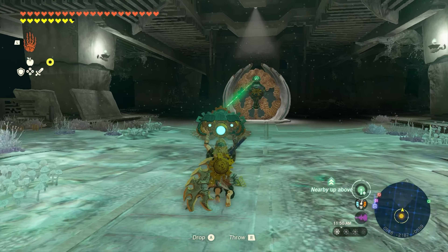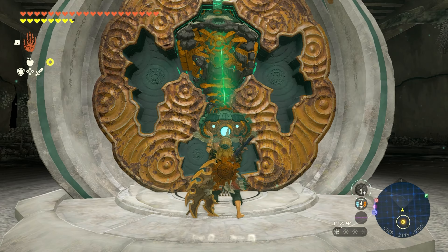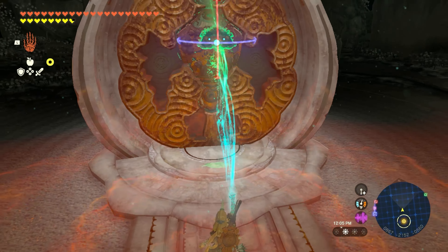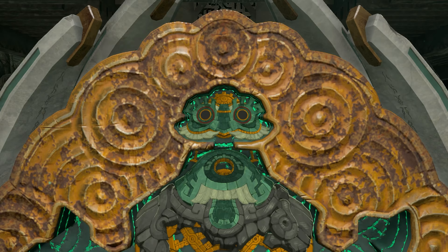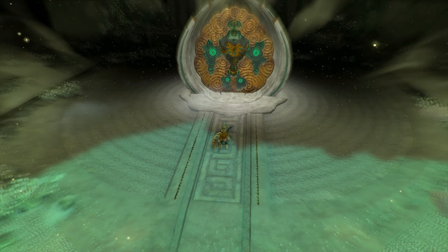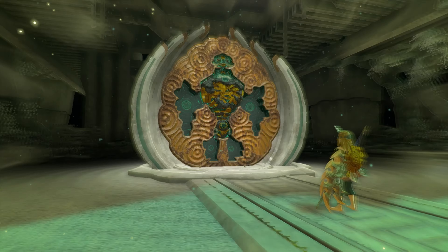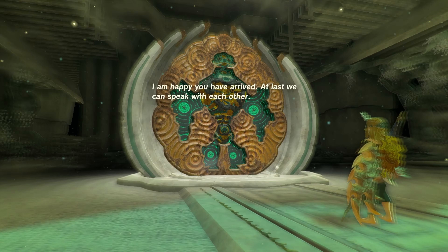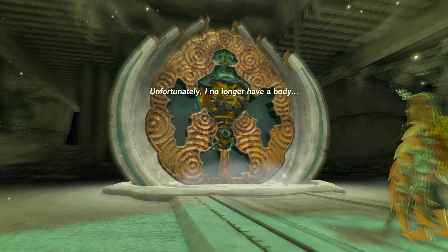There's a chest above us apparently. I'll Ultra Hand it up there. We got four more pieces — of course, always four things. A construct greets us: 'Link, Zelda's chosen protector.' My name is Minaru — I am the Sage of Spirit. I am happy you have arrived; at last we can speak. Unfortunately I no longer have a body, so without a physical form we cannot yet speak face to face.